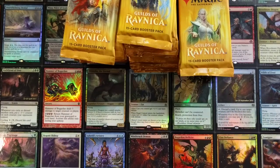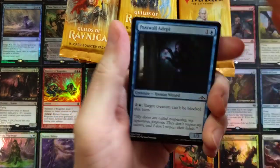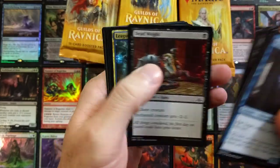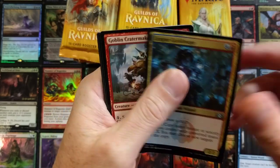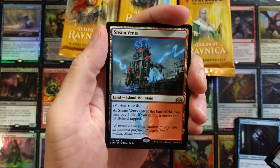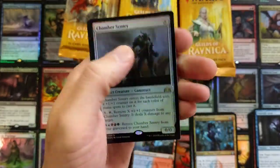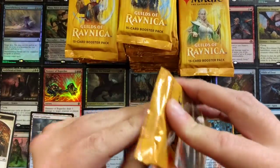So pumped! Get that smell — it just doesn't smell like it used to. For anyone that's played the game for a while, let me know if you smell the difference in the cards. Old guild mages showing up, Wand of Vertebrae, Steam Vents — off to a really good start! And a foil Chamber Sentry — no way, that's sick off rip!